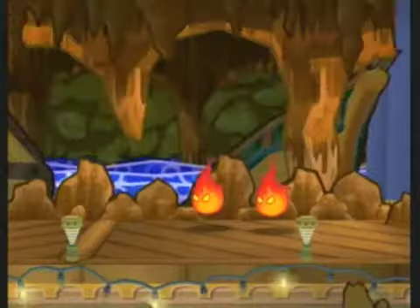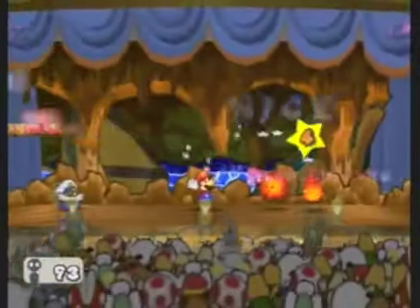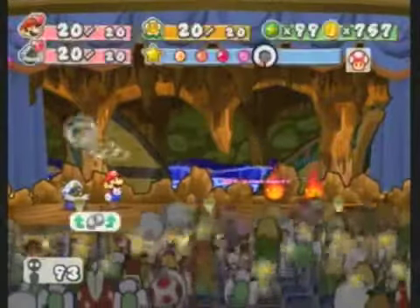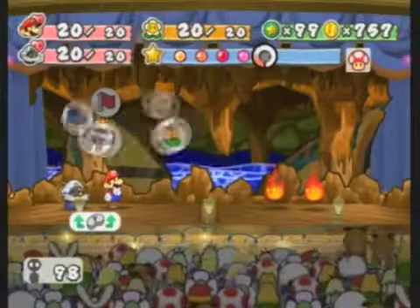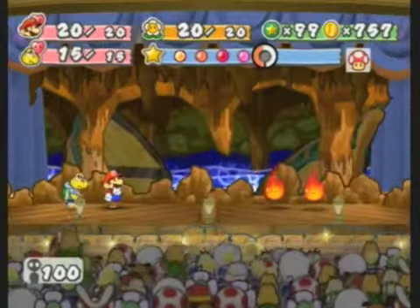I actually just forgot the name they just showed us — Pirate's Grotto, that's what this place is called. Anyway, we're starting things off with a brand new enemy here, which really isn't that new. You should already know how to deal with these things by now. They're just like the blue fire from before, but red. I honestly don't know what else is different about them — I think they even have the same amount of HP and attack and everything, it's just they have a different color.